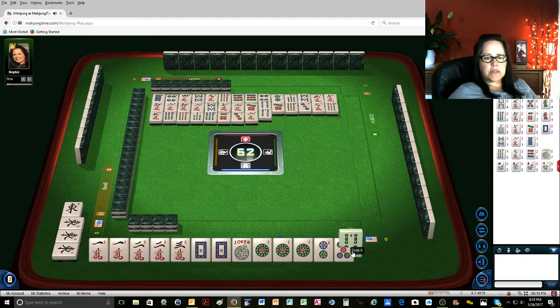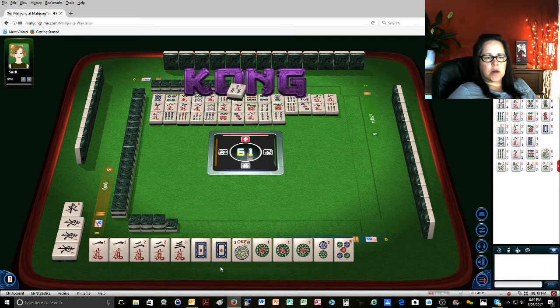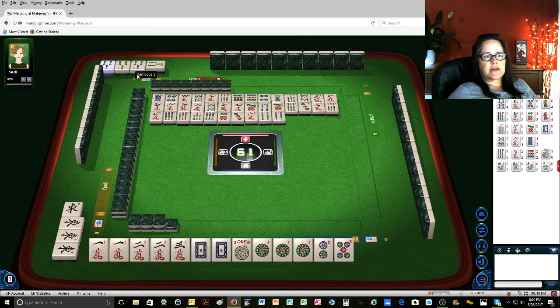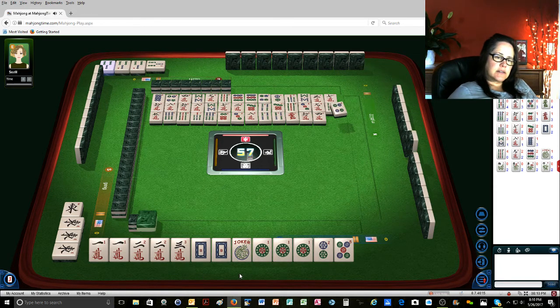We have one more discard before we have to make a choice. 4 bamboos. I'm thinking year category. 3 bamboos — because of the two, the one, and the white... Kong. Yep, there's those 3 bamboos, so there's no way. Red dragon. This one dot here is going to have to be sacrificed. 6 characters. 4 characters — that's why we didn't get it. 4 dots.